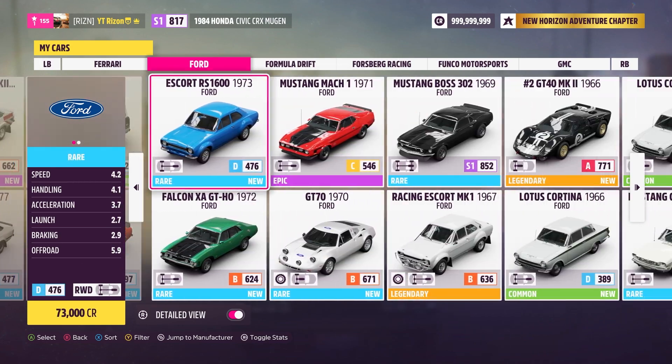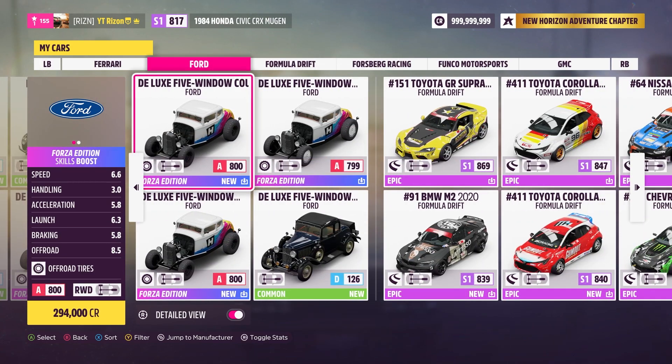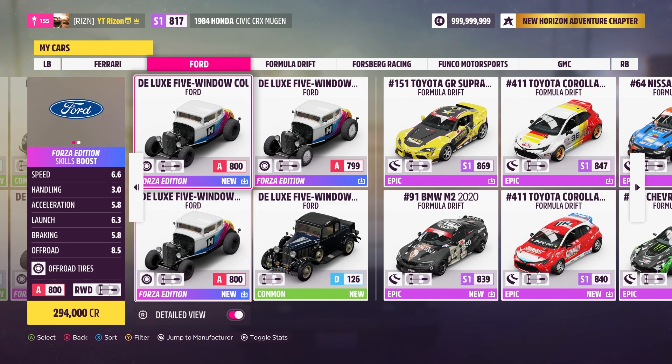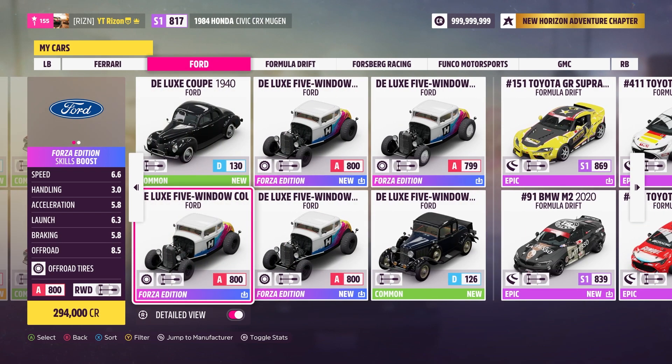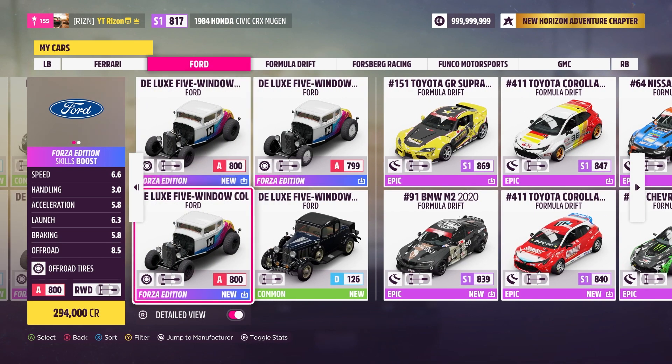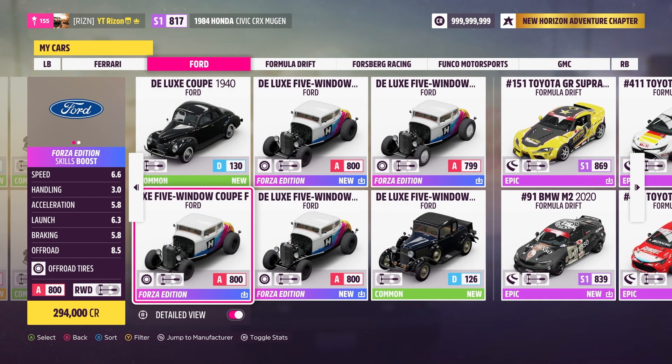The second one I do actually have, but I wish I didn't because I got scammed trying to get it. It's the Ford Five Window Deluxe Forza Edition. This car is kind of garbage for what I do — I like racing and drifting, and this is more suited for off-roading. Personally, I think it was a waste of 70 dollars. These were the two runner-ups, so you don't have to comment that I missed the two rarest cars in the game.